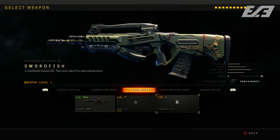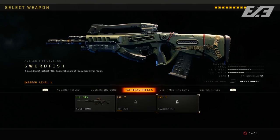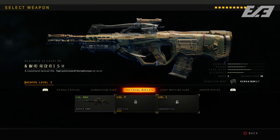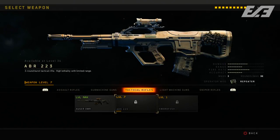Weapon balancing focused mainly on tactical rifles. The Swordfish had its upward recoil reduced for more accurate bursts — effectively a buff making it more of a laser. The ABR-223 had its four-hit kill range extended from 25 meters to 32 meters, a substantial increase that should help it compete better. However, I've heard that on console the tuning pass may have broken the operator mods for both weapons — the Swordfish isn't firing a full five-shot penta burst and the Repeater isn't fully repeating. That should be addressed in a hotfix soon.